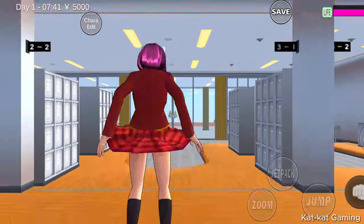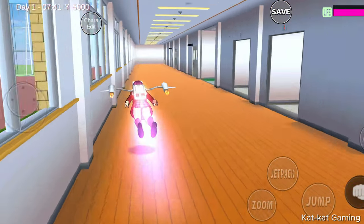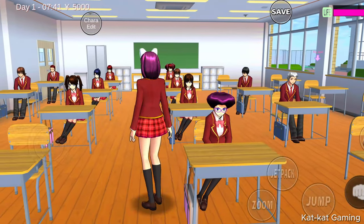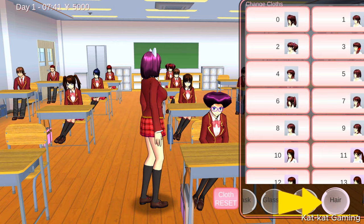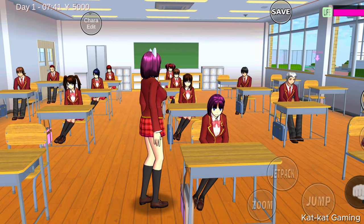First, let's go to the school's first floor, then let's start with room 1-1. Let's go to Maki — click the cloth icon, then hair, and choose number 33. There she is!